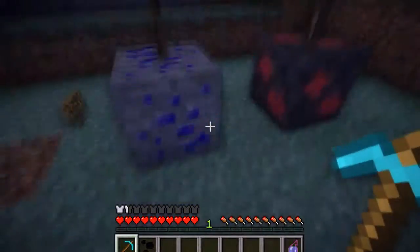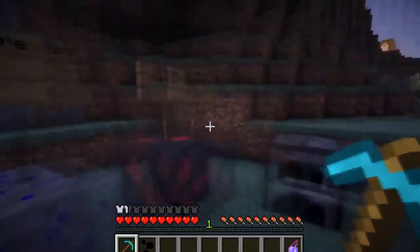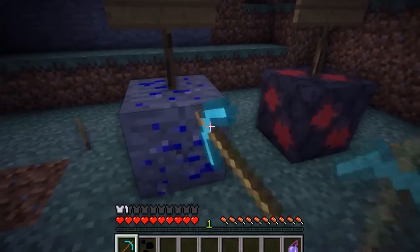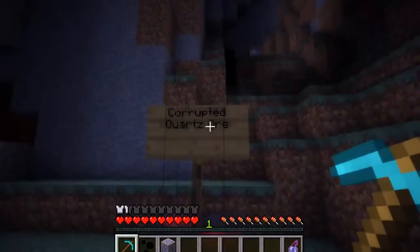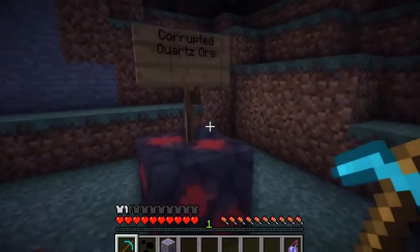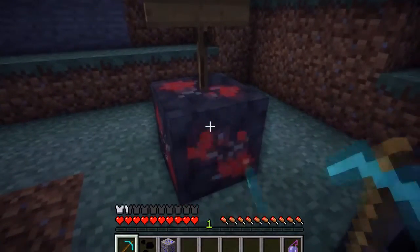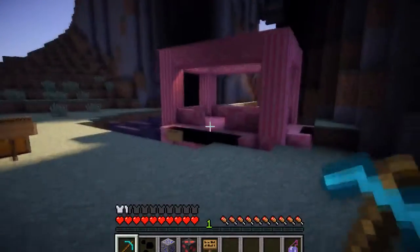And then the next one is the Corrupted Ore. Now this is definitely the most important ore in this mod, because without this ore you would not be able to use any of the other cooler things. And this is the final ore that I have seen so far - it is the Corrupted Quartz Ore. This one is mainly used for swords, items, and pretty things like this.